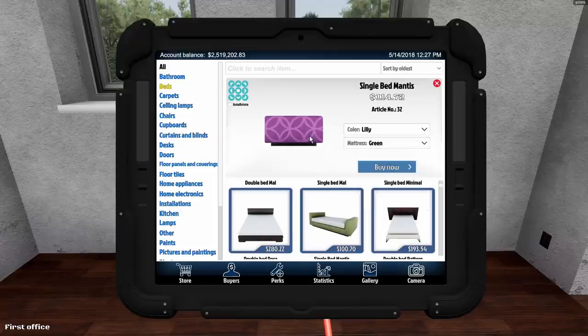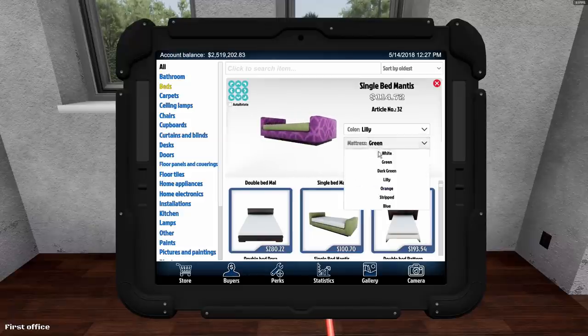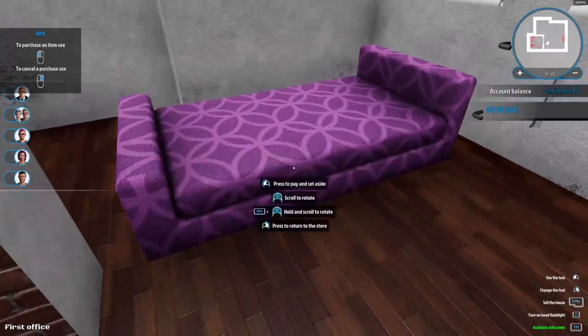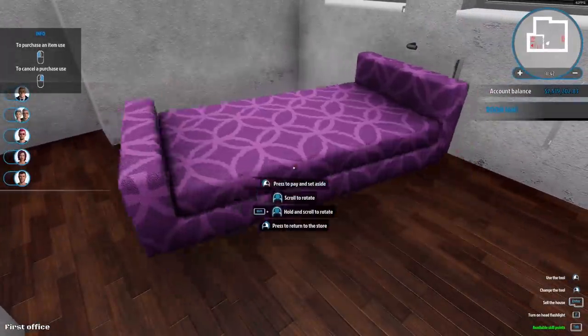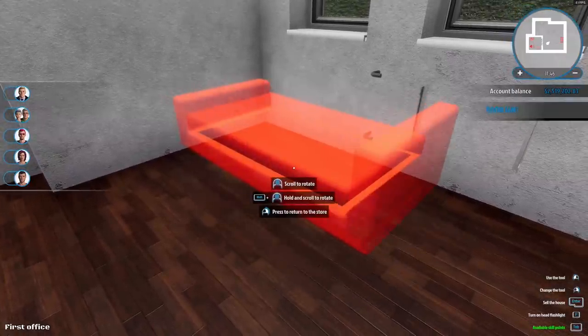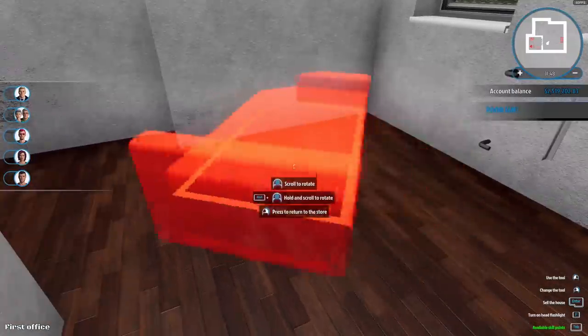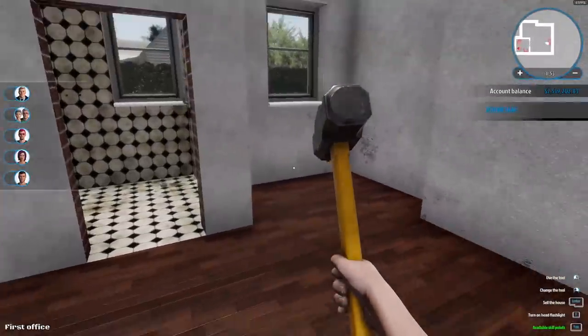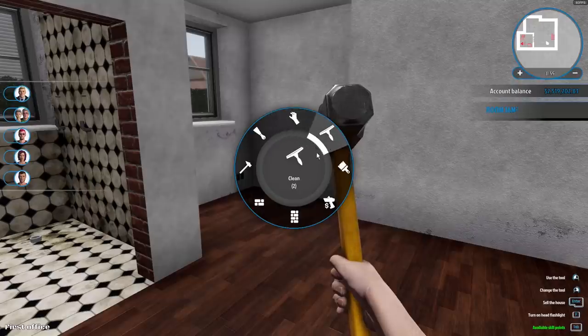You can rotate items, see different color options like orange or green — pick one and place it in the room. You hold shift to rotate, and items turn red when you can't place them. The second you put it down, that's when you've bought it. I'm still flipping this house to show you how this building sim functions.